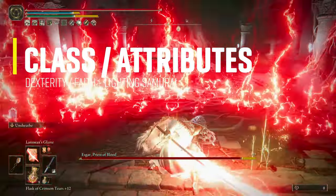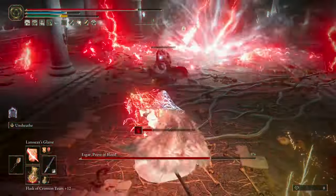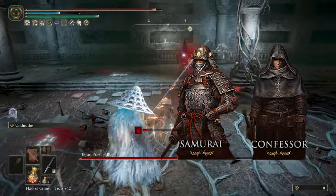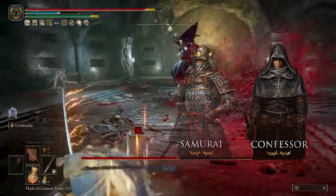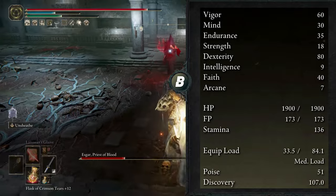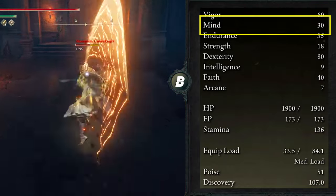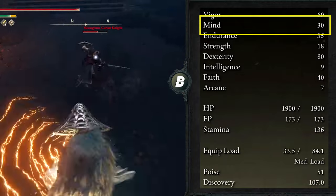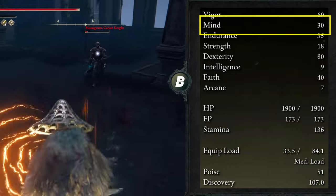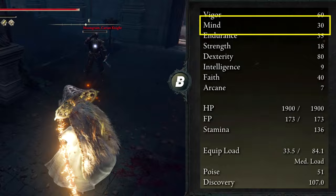The main attributes of this build are first Dexterity and then Faith, so the recommended starting class if you want to start this build from scratch is Samurai or Confessor. My character is a level 200 Vagabond, so the numbers you're about to see might be different if you have a different class. Vigor at 60 to reach the second soft cap. Mind at 30 — this will give you, in my opinion, a good FP pool to cast your incantations and use the Unsheath Ash of War often. However, if you're going heavy on incantations with this build, I recommend spending more points here.